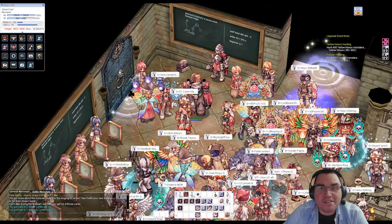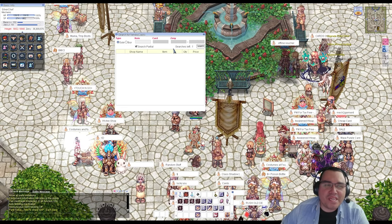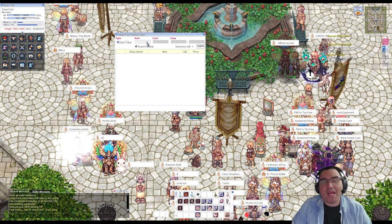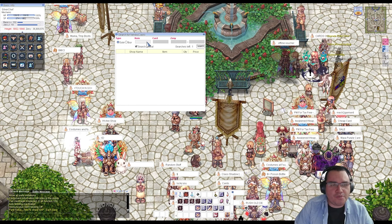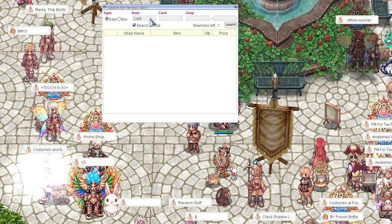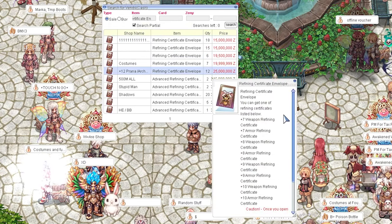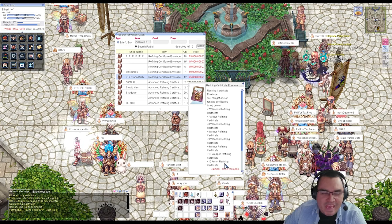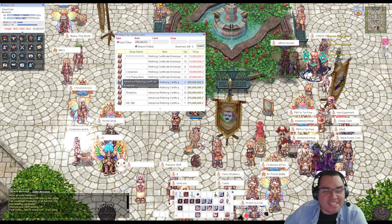For higher-grade certificates, you'll need to buy from other players — they likely come from Kachua keys or loot boxes. There's a Certificate Envelope for 15 million zeny, which gives you a chance at plus ten, plus nine, or plus eight — and if unlucky, plus seven. That's a decent price if you want to try your luck.